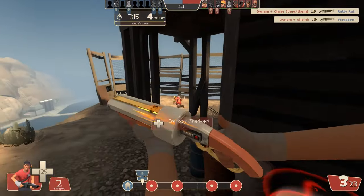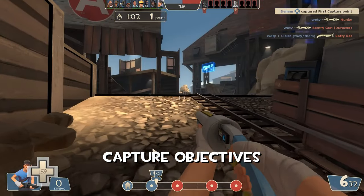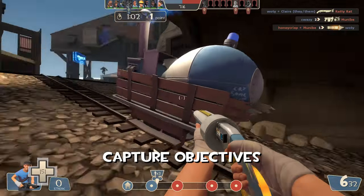In Highlander, Scout's responsibilities are as follows. Using your increased cap rate, you'll find yourself pushing the payload car and capturing objectives when it is safe to do so.